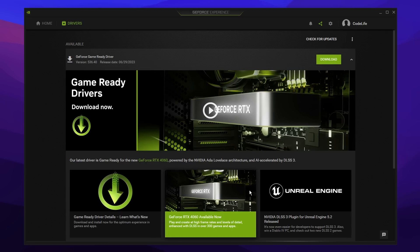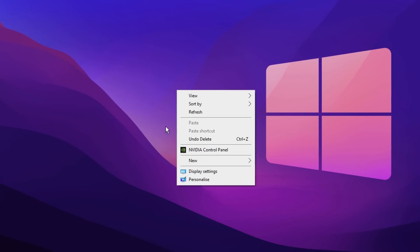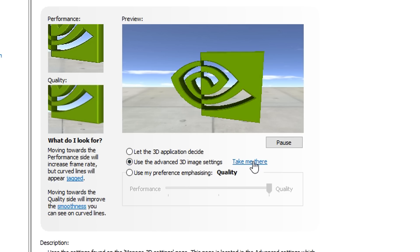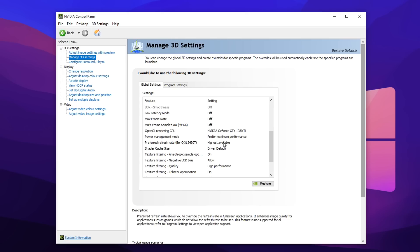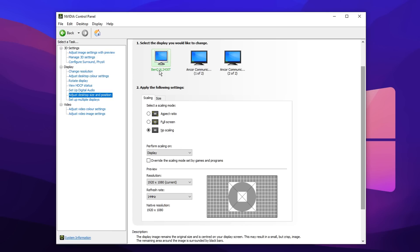After you've either got an older driver or a brand new driver, go to your desktop, right-click on it, and enter the Nvidia Control Panel. Click on 'use advanced 3D image settings' then click 'take me there'. In the manage 3D settings section, configure all of your settings to match those on screen, having most of them off or set to low. In the adjust desktop size and position settings, set the scaling mode to no scaling, perform scaling on display, and make sure you're using the highest refresh rate — this should also give you low latency.